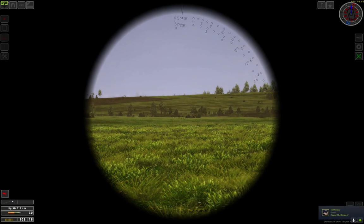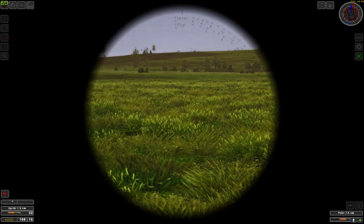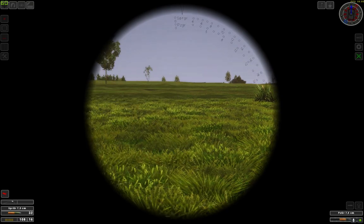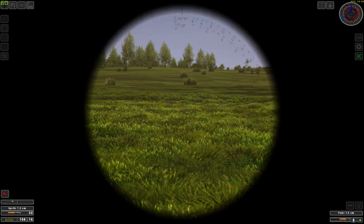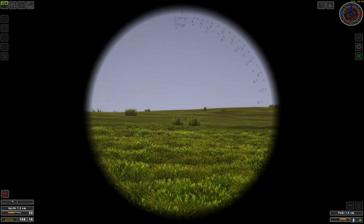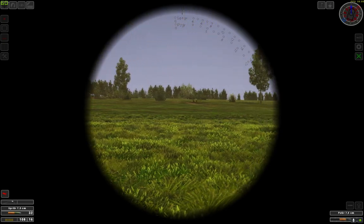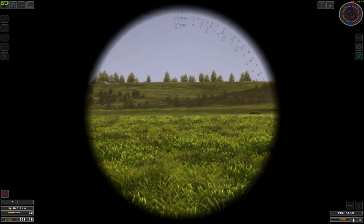Worth a mention is the compass rose in the upper right corner. If your commander calls out targets, he will not orient himself according to the direction the tank is facing — he will orient himself according to the compass rose. The zero-degree north point is also represented by 12 o'clock. So if your commander calls out a target at 6 o'clock, it will not be behind the tank — it will be in the compass direction. Keep that in mind.